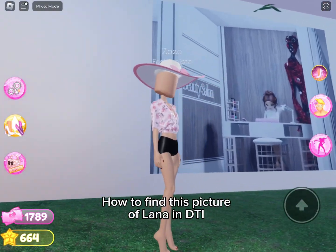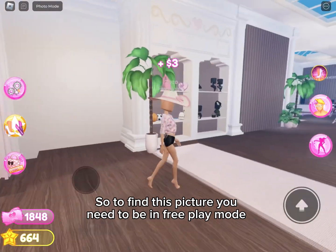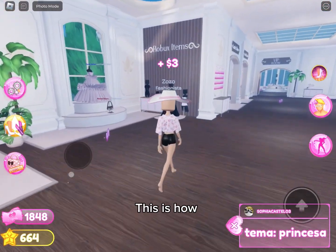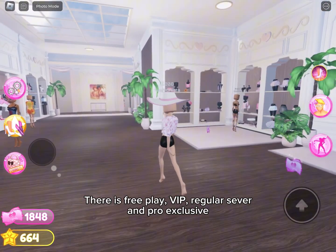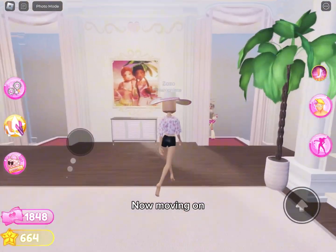How to find this picture of Lana in DTI. To find this picture you need to be in free play mode. If you don't know how to get into free play mode, this is how: you need to find this and it gives four options — there is free play, VIP, regular server, and pro exclusive.